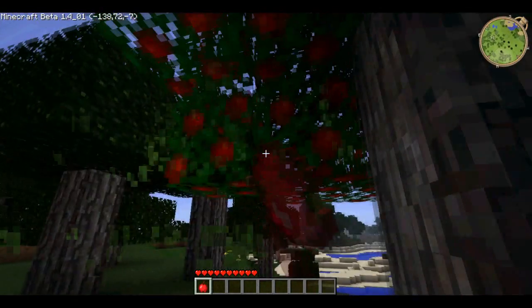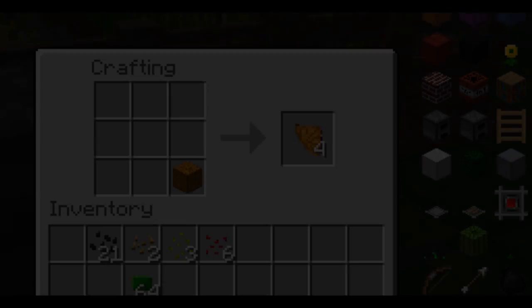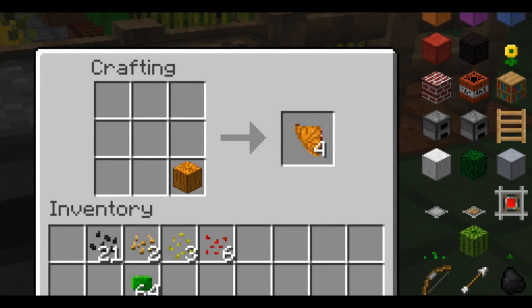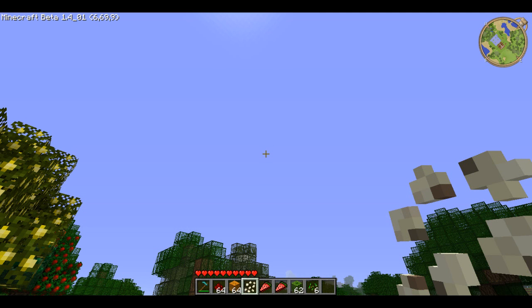Pumpkins can be placed in a crafting bench to make pumpkin pieces, which aren't edible, but if you put them in a furnace you get roast pumpkin which heals three and a half hearts. Watermelons have to be unstacked — you put a watermelon in a crafting bench to get pieces, which come in fours, and each heals two and a half hearts. There's also popcorn which heals two hearts and is in the game, but I have no idea how to get it — the only way I know is using Too Many Items.